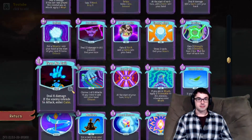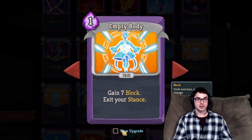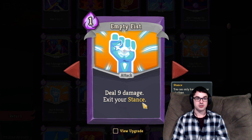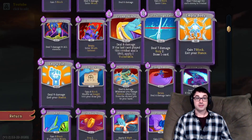Empty Body and Empty Fist both serve a similar purpose — they both say 'exit your stance.' Empty Body is a block card, blocking for 7 or 10 upgraded. Empty Fist is an attack, dealing 9 or 14 upgraded, which is frankly ridiculous. Just the ability to exit your stance is quite useful: if you're in Wrath you may want to exit to avoid taking double damage, and if you're in Calm you may want to gain the 2 energy you get for leaving Calm. Additionally, exiting your stance counts as changing your stance for the purposes of Flurry of Blows and Mental Fortress.